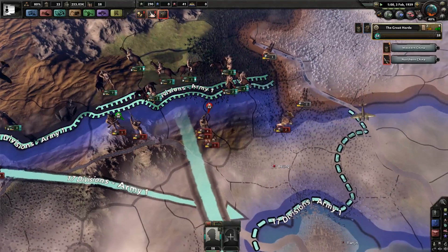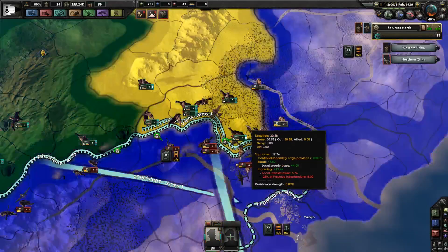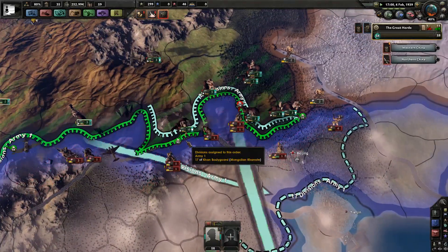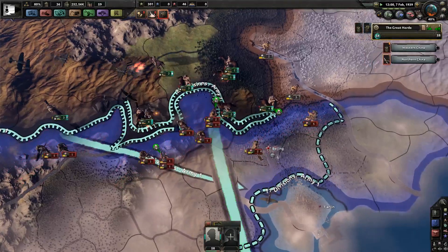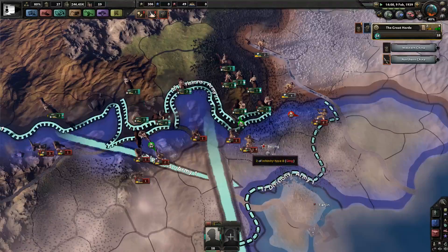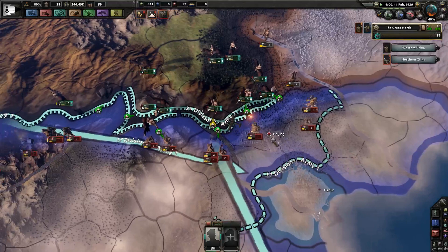There we go — nice. If we can cut off Beijing, this is going to be hilarious. Problem is they'll still be able to deploy troops to Beijing, although I think they'll only be able to deploy troops to Beijing. That will be entertaining, to say the least, because they won't be able to deploy troops anywhere else in their entire country. Problem with not taking Beijing is it's going to make supply in this area a lot harder. That would make things a lot simpler, but we're not after simple — we're after entertaining and hilariously effective. So we will not take Beijing.